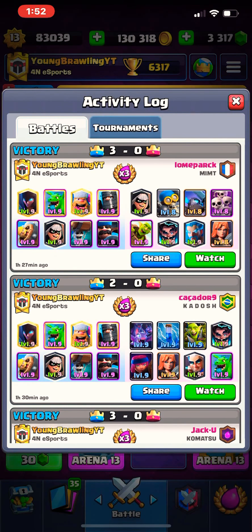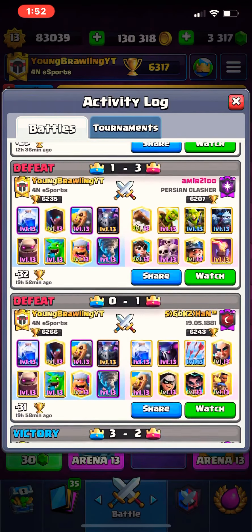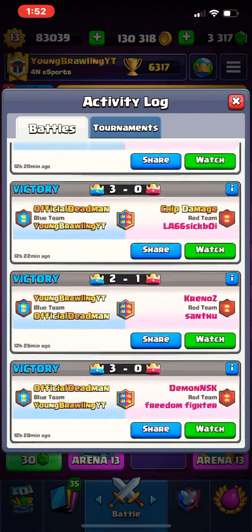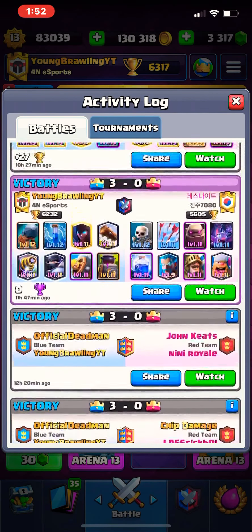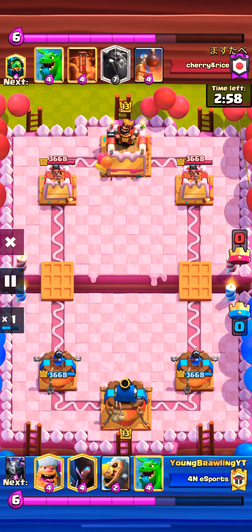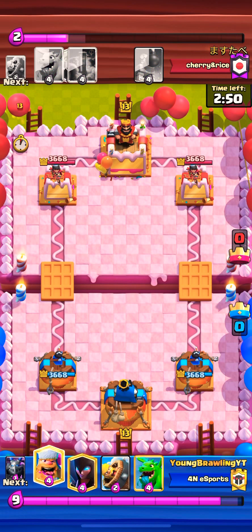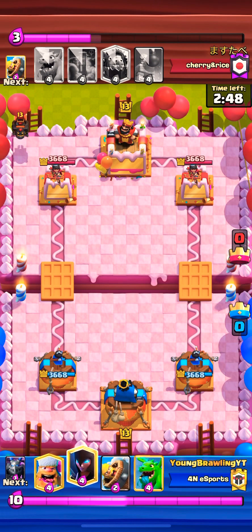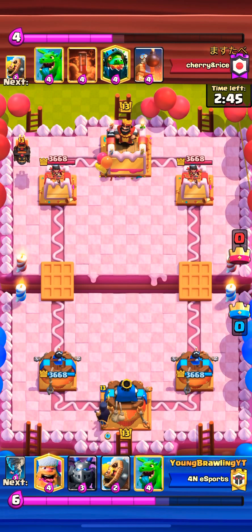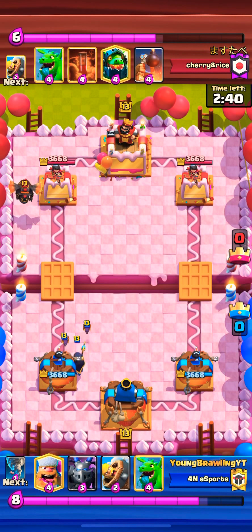This was a really good game right here — went against a player that finished 827 in the world last season. Really nice game, we'll go back to that one. This one we'll check out as well — had the double prince giant miner. And we'll check out these three right here, including this lava hound game. But before I do that, let me go ahead and turn off the game songs.